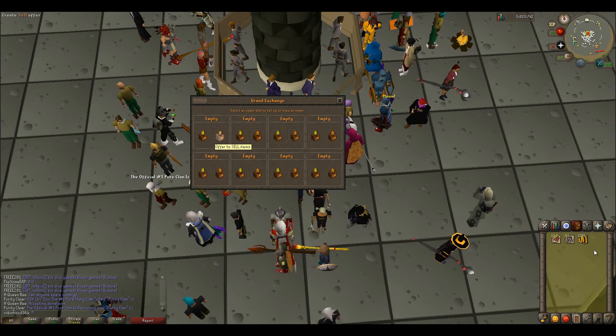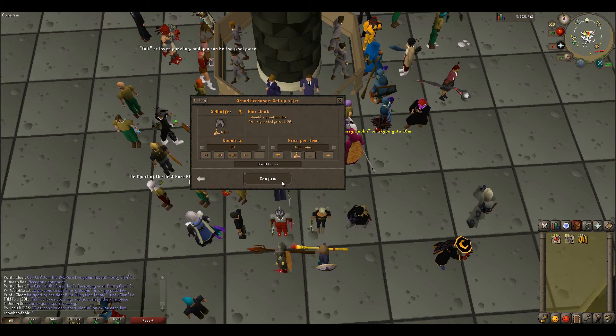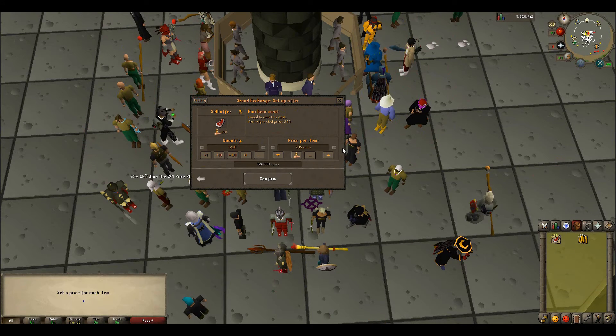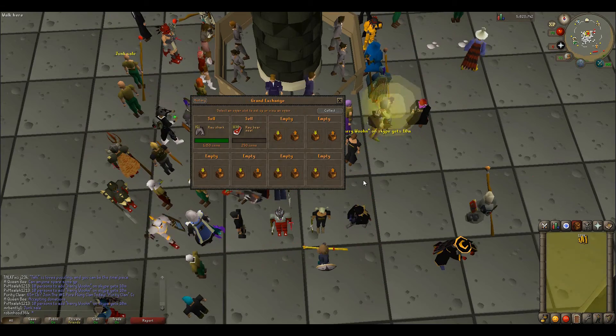We're in Varrock, just going to sell up the ingredients here. The raw sharks will sell for a minimum but they will insta-sell for sure. The bear meat — I think you could insta-sell it for maybe 200, but we'll put it in for 250 and leave it for a couple of hours just to see what you could expect if you're patient.